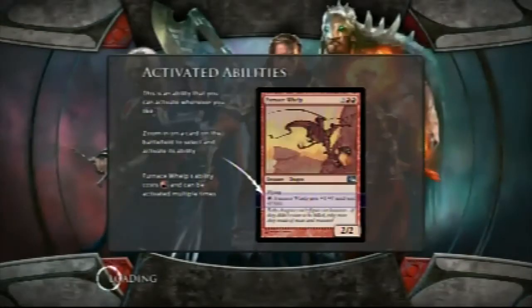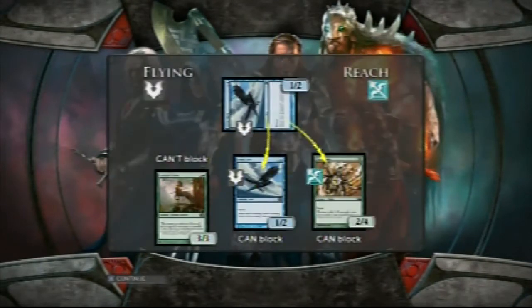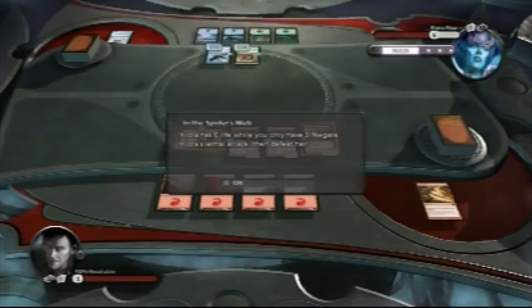You're using that tip they give you for activated abilities in here, so that's what you're mainly using. Hit X to continue.